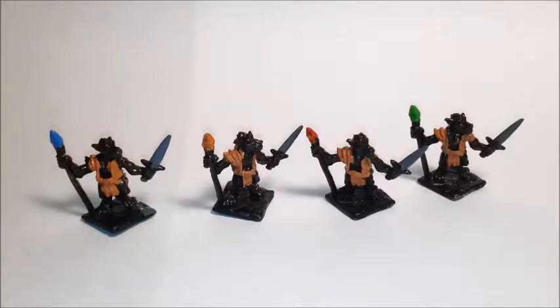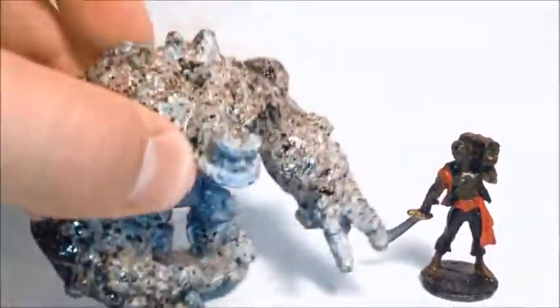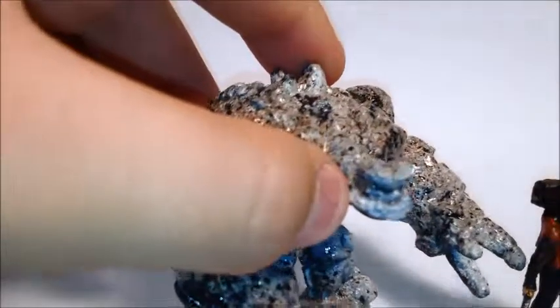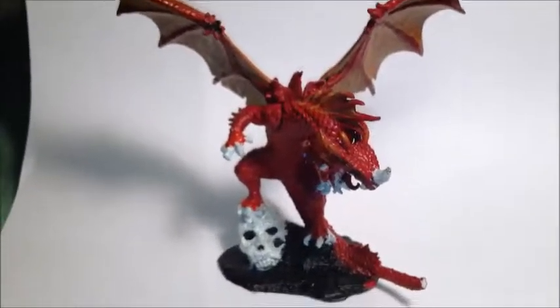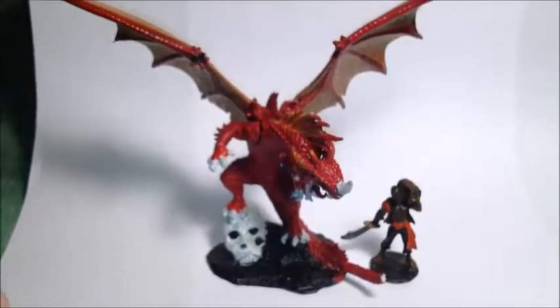And an ogre chieftain — some of these are kind of, you can tell I was beginning, just kind of very splotchy and all over the place. And this cave troll, or swamp troll maybe, with a big club — I really like how this one turned out too. I like the colors, just how the whole thing looks. Sorry, dropped my camera. And like the chainmail loin area, the arm splints, and the little skull right there.